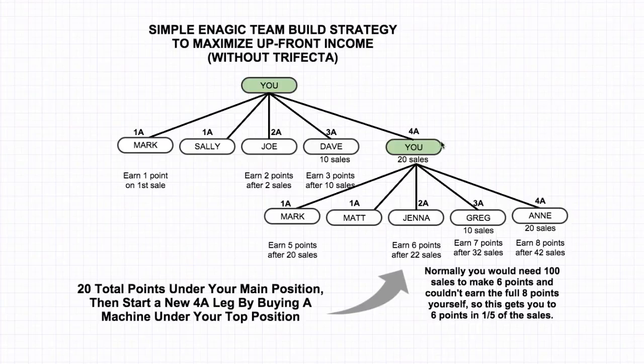For this one, the way that it works is the exact same for the first few sales. You're here at the top, you make your first sale and you're going to make one point on that sale, one point on the second sale, then you start earning two points after you've made two sales. After 10 sales, you're going to start earning three out of the eight points of commission. After 20 sales, you're going to start making four points. But what we actually do on the 21st sale is you actually purchase another position for yourself — you purchase an Inespa, or a UConn, or a machine from yourself, and you sponsor another position.